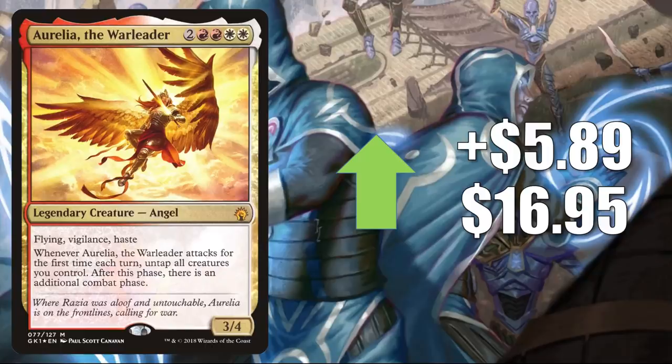Aurelia the Warleader is seeing a little increased Commander play because Iroas, God of Victory was recently reprinted in one of the Theros Stargazing Secret Lairs. Also, this is a fantastic Mutate target. Let's move on to Modern, with your top six Modern-legal cards that have lost value this week.